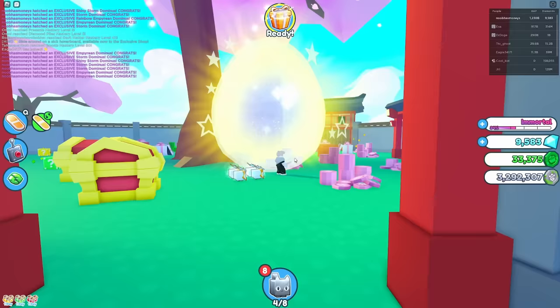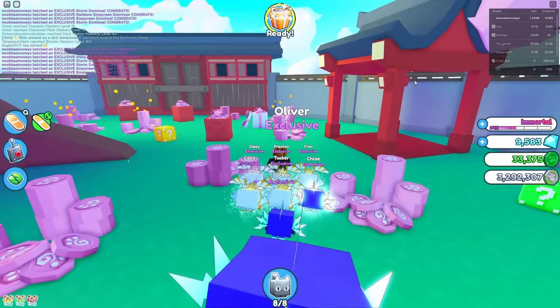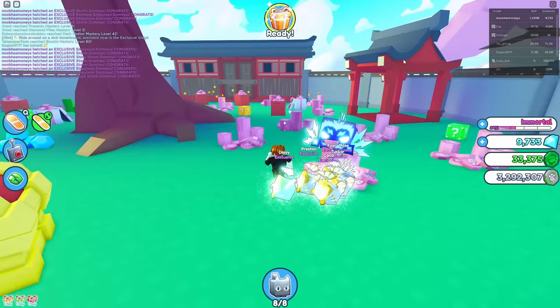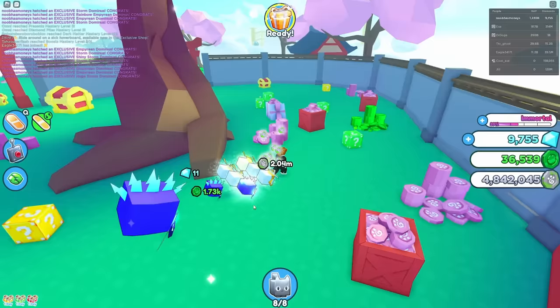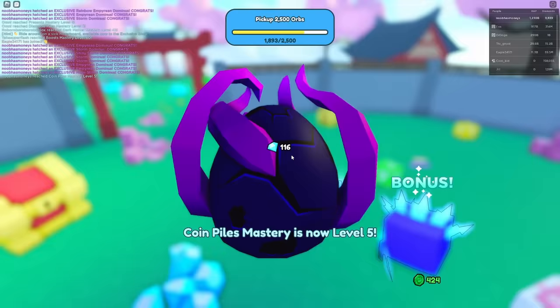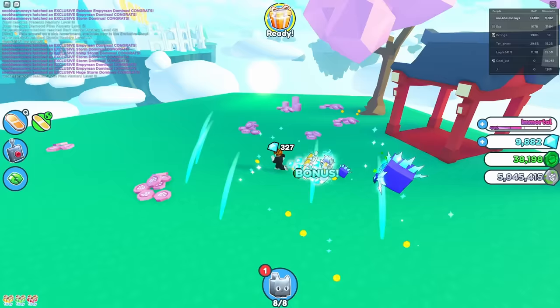We got a Huge Storm Dominus! That is our first huge. I just realized I think I have more RAP on this account than on my main account — I have 1,200 here versus 1,000 on my main. That is hilarious. This is the ultimate Noob to Pro. Now that I have this huge pet, I'm going to be rolling. I got a Reaper from the lucky block — I'm not really going to open any more of these because they don't seem to help that much.